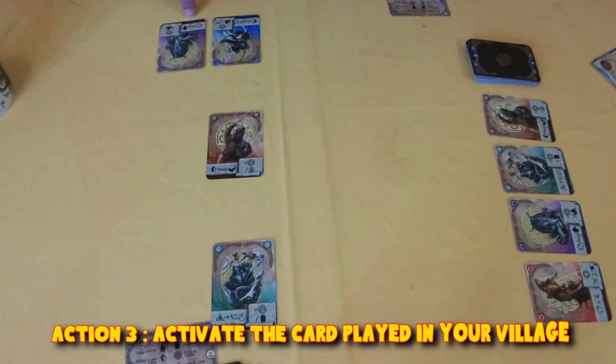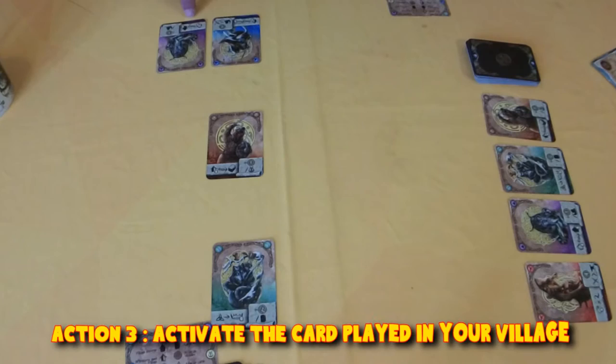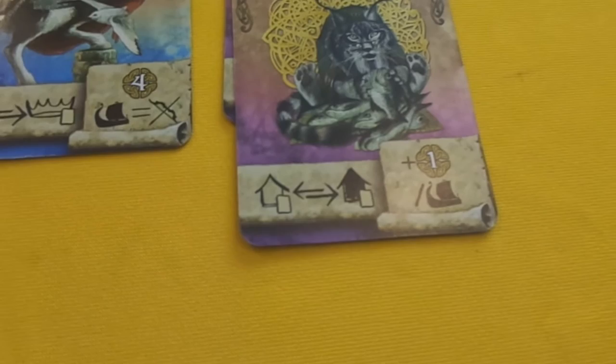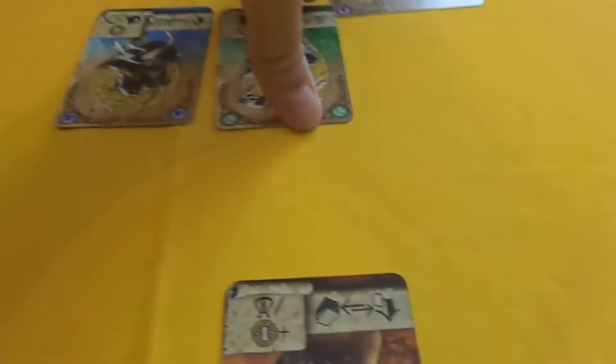This will then activate the power marked on the bottom of the card. Let's go through these cards and show you what they do. If I play a merchant into my village, the special power activated is I can swap any card from my village with a card from any other player's village. So I could swap this navigator with this scout - that's what that power does.